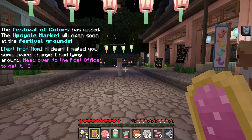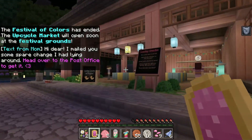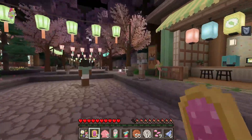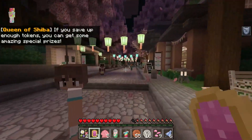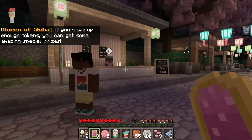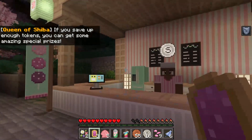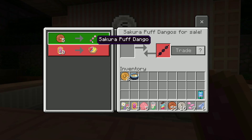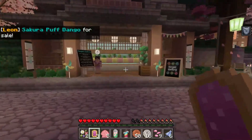Mom mailed some spare change — head over to the post office to get it. I will do that momentarily, I'm trying to enjoy the festival. Are there other games? Sakura Puff Dango? Looking for a sweet — yes please, take all my money. We'll take a Puff Dango. I should not be blowing all my money, but don't worry — we will be working very, very hard tomorrow.